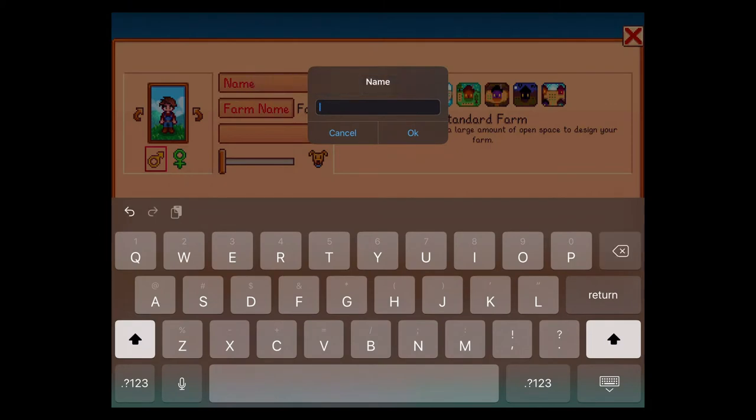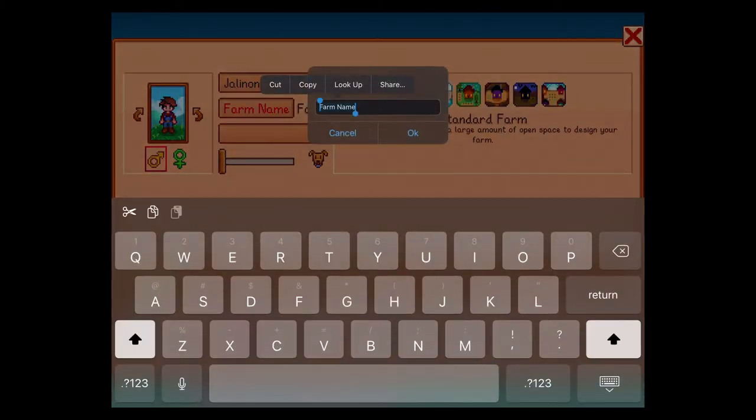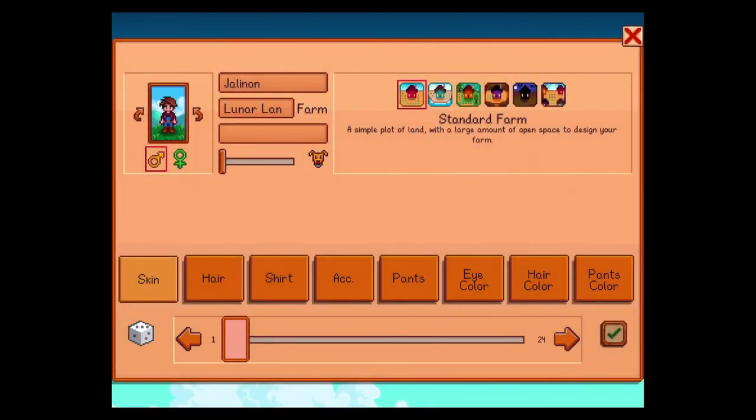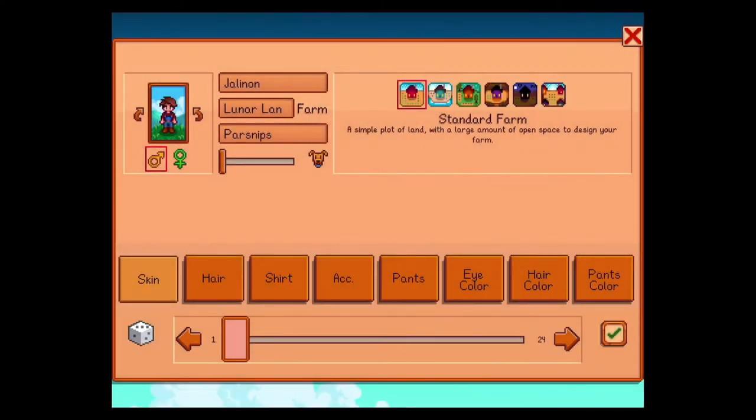We'll be Jalanon. Farm name: Lunar Landing. What's this last thing? Favorite thing! I don't know — parsnips? That's one thing I know about this game. We'll just do that.